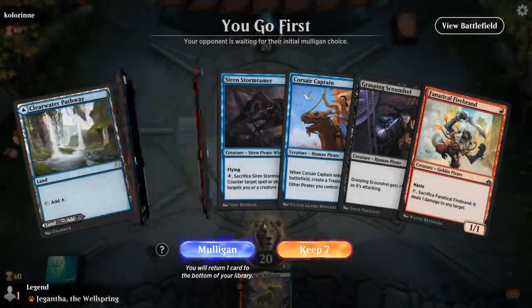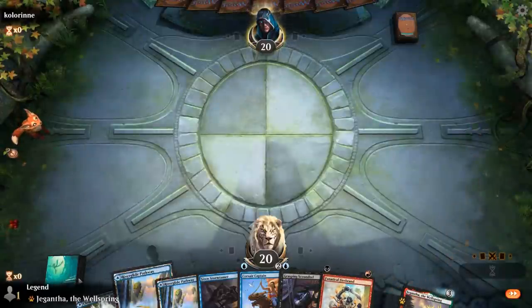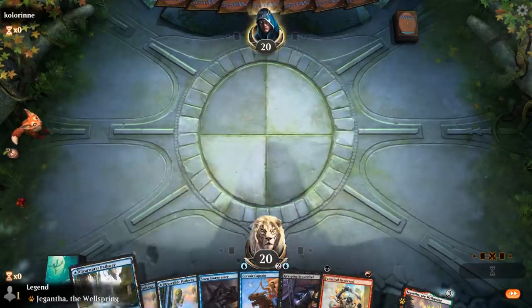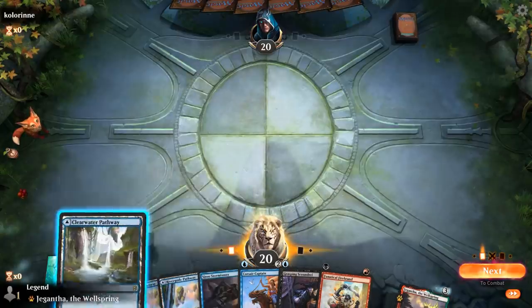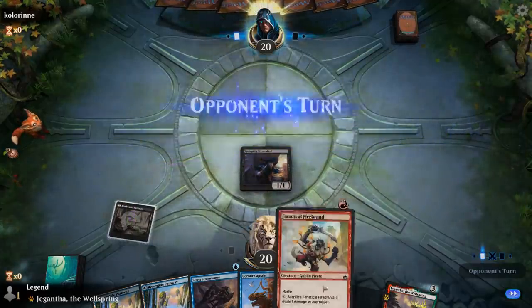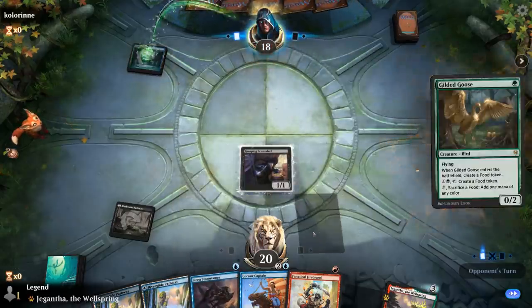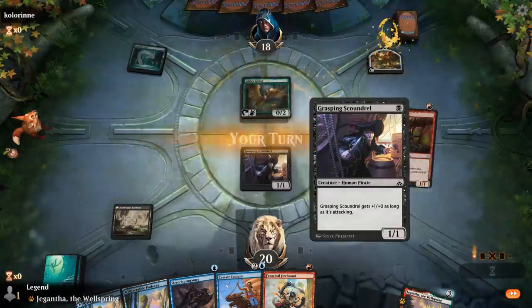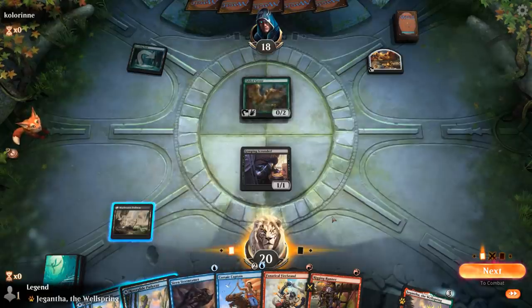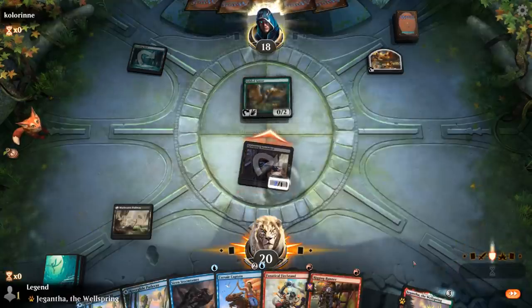Game two — we're on the play with a decent hand. I'll have to make some choices with my pathways. I probably want to get Scoundrel in play first. I couldn't double two-drop here, which is a reason to maybe play a different one-drop — since we have more red and blue one-drops than black ones. Had I played Firebrand turn one I could have gone Runner plus Stormtamer, but that's okay. We get to attack for two and then play Rigging Runner.